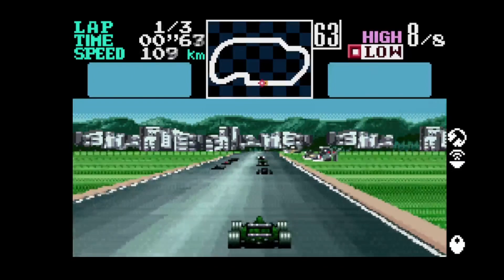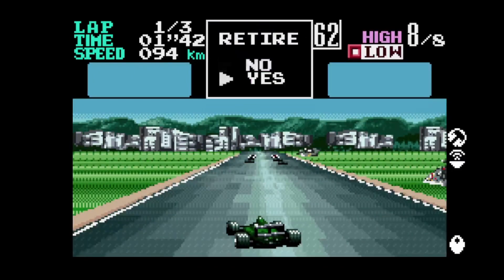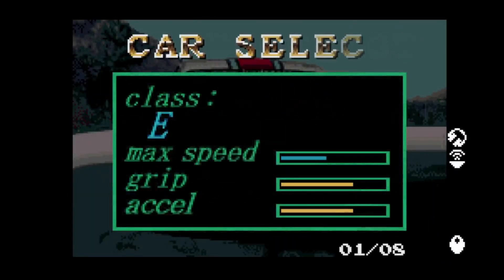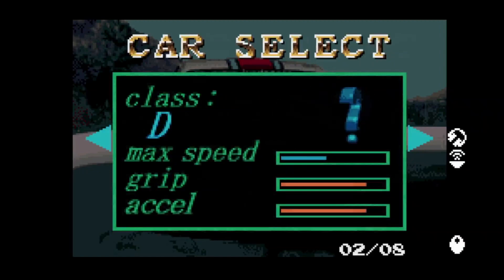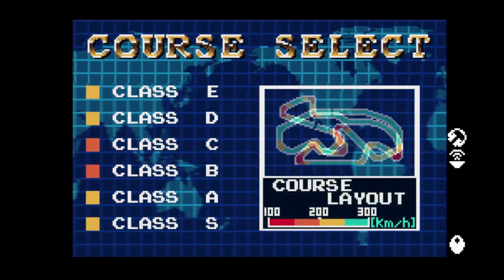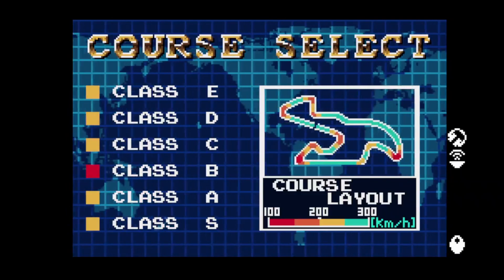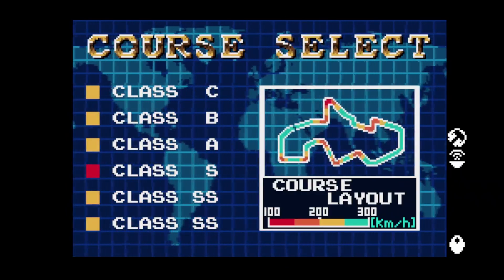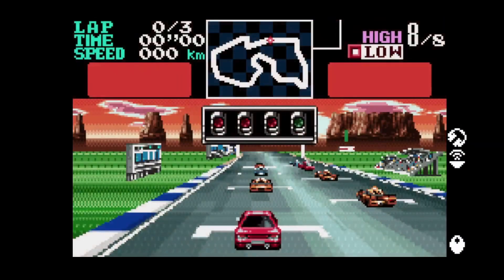I'm going to exit out and go for GT mode this time to see if it's any different. So GT mode - I'm going to go for the championship. There's only one car you can choose from at the minute. And you can choose your course on this mode as well, which is cool. Let's try this crazy looking one.